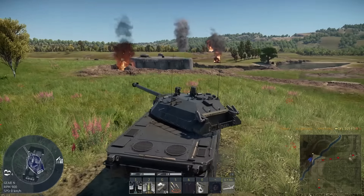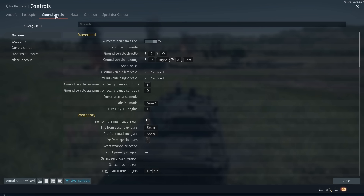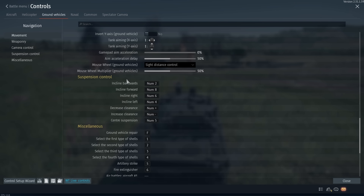Now let me show you the controls — it is not difficult at all. We head over to our controls, then ground vehicles, and we go to suspension control. I used my num keys on the right because I don't really have a use for them at this stage.